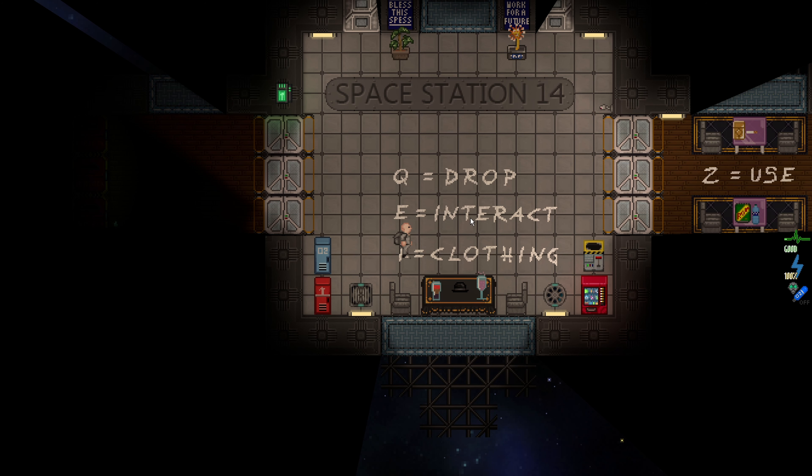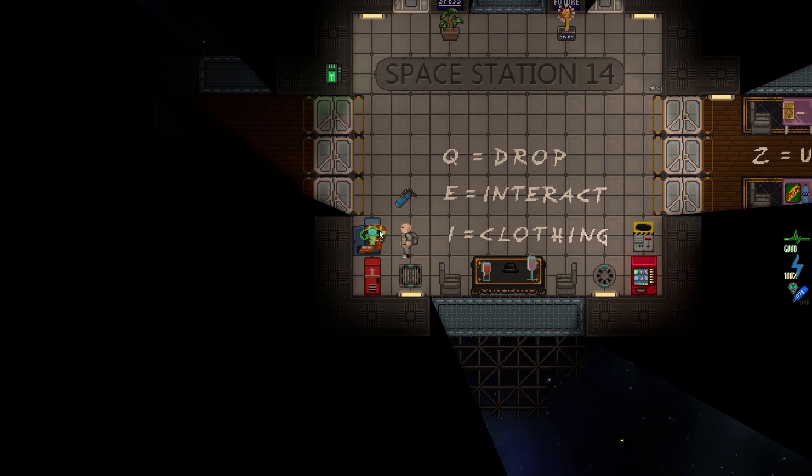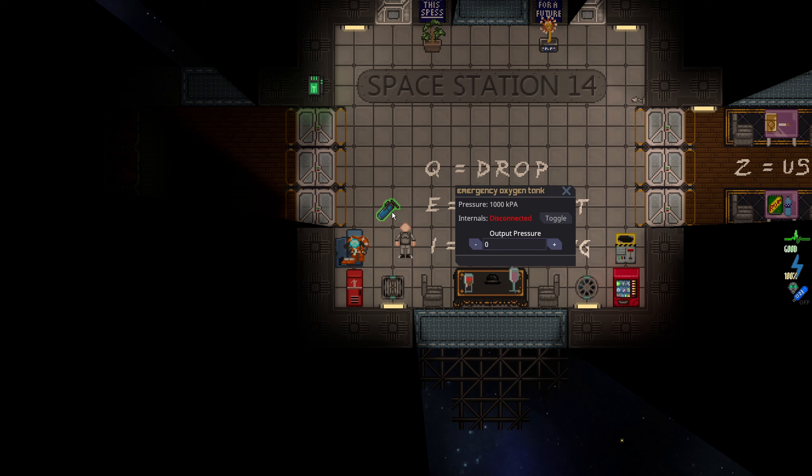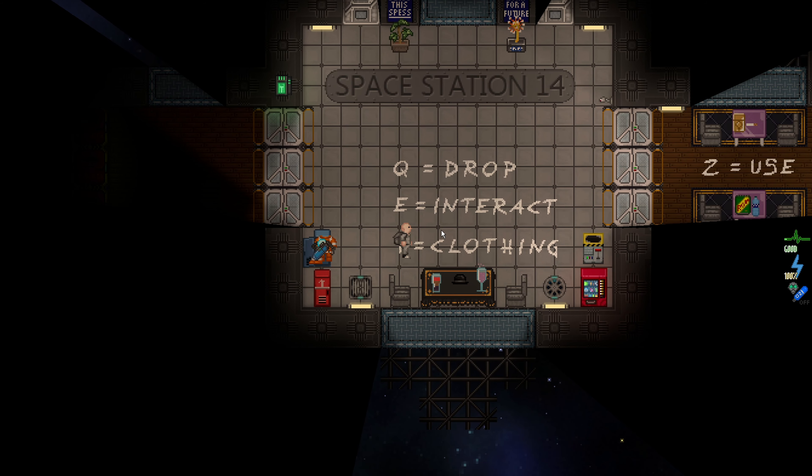E does a lot of the same functions as left-click, but E doesn't necessarily let you pick things up. So if I press E on clothing, nothing happens. But if I press E on an oxygen tank, I can adjust the pressure. But if I left-click the oxygen tank, I'll pick it up. So E and left-click are not quite the same — but they share a lot of interactions.